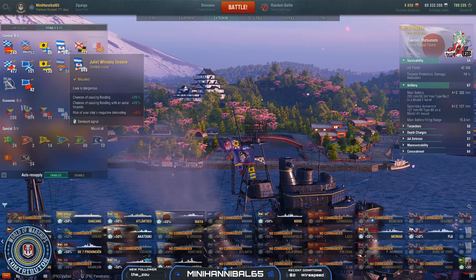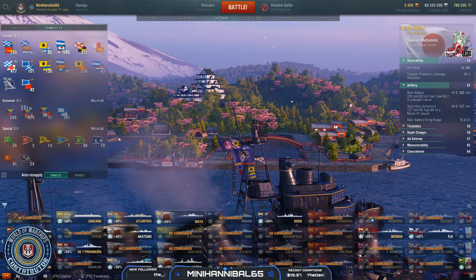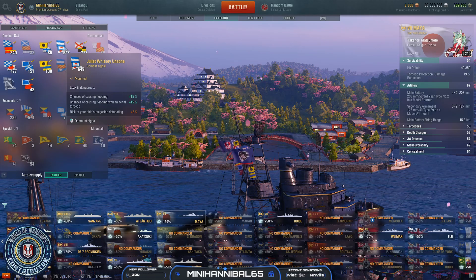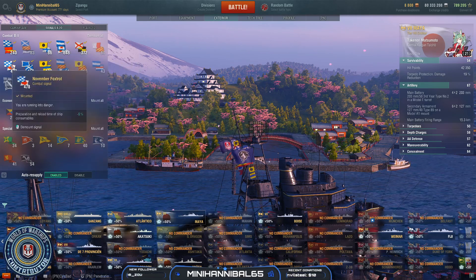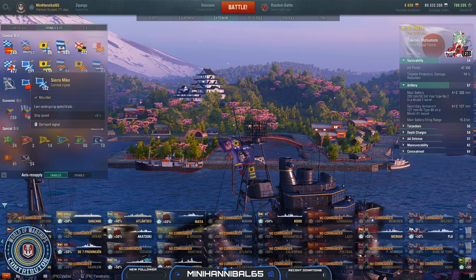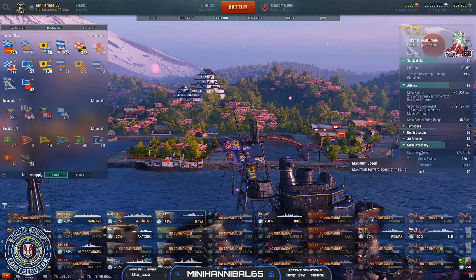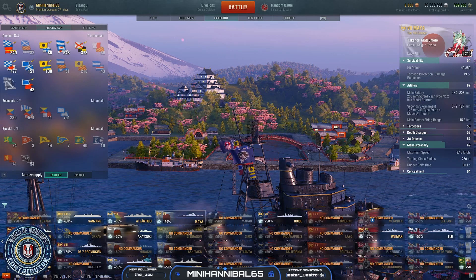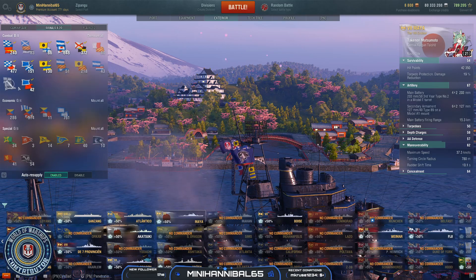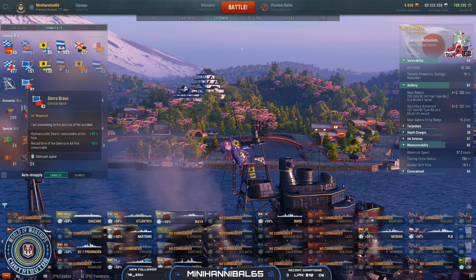Be careful with Juliet Whiskey because it gives a 5% increased chance of detonating — you can either remove one of the recommended flags and swap in Juliet Charlie, or drop it if you don't plan to use your torps much. On the second row, take November Foxtrot to get consumables back quicker, Sierra Mike for the extra speed — getting up to 37 and a third knots — India Delta for extra HP recovered from heals, and Sierra Bravo for longer Hydroacoustic Search action time.